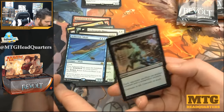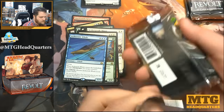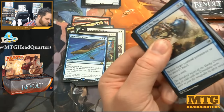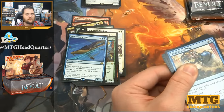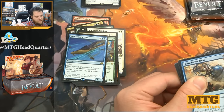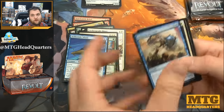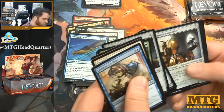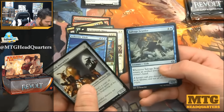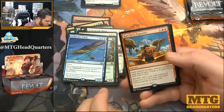Aether Tide Whale — we already read that one. Foil Perilous Predicament. Last three packs! If you are new to the channel and just tuning in for the Aether Revolt stuff — I will open one of everything from Aether Revolt: the planeswalker decks, fat pack, booster boxes; I'll have a pre-release vlog up before this or shortly after, and all sorts of other content. Love to have you as a subscriber — consider hitting that subscribe button.